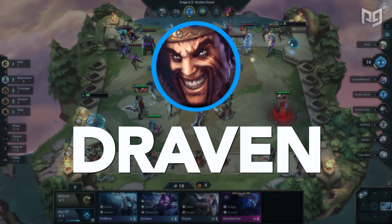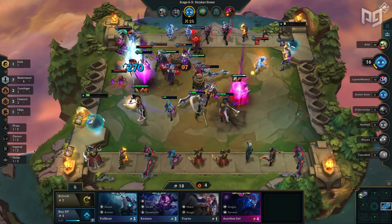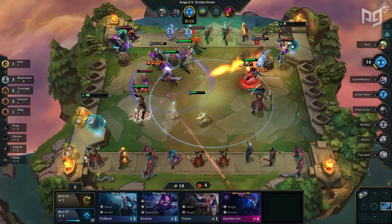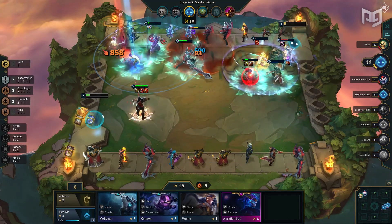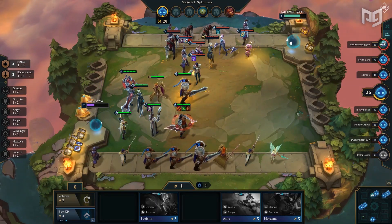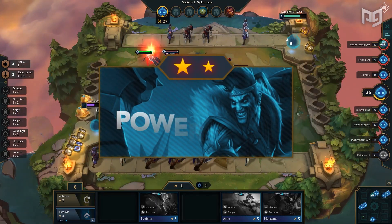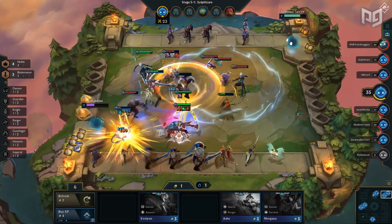At number three we have the League of Draven. Draven has been a hyper carry since the birth of Teamfight Tactics and patch 9.16 is no exception. With the most recent buff to Infinity Edge, we see some scary numbers topping the damage charts when Draven is wielding the item. A champion like Draven is a little bit tricky because his power spike exponentially increases once he is two-starred with very specific items, so always be cautious of when you place Draven on the field.